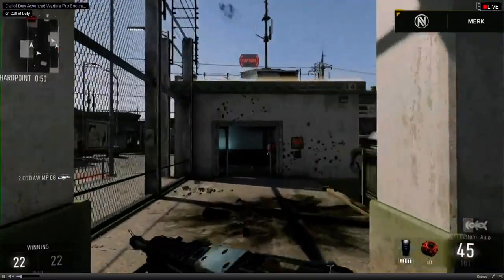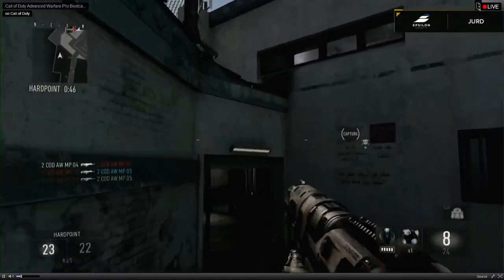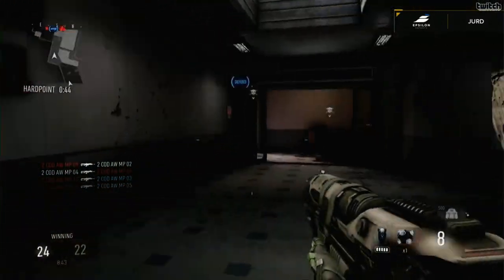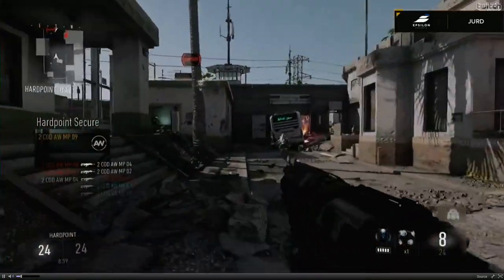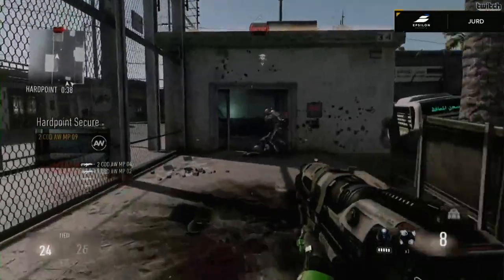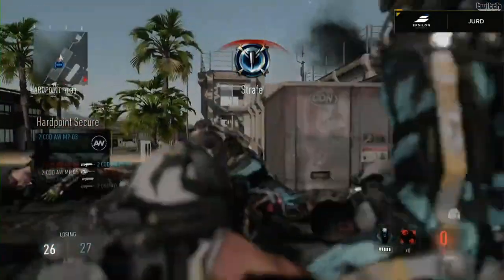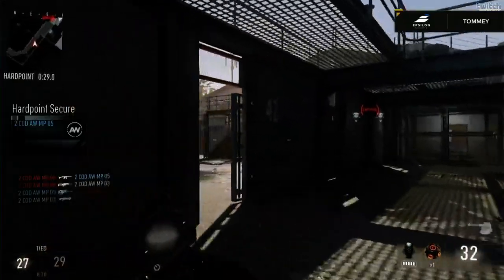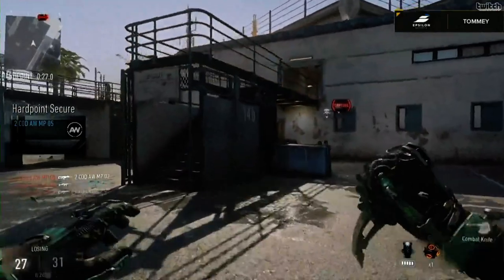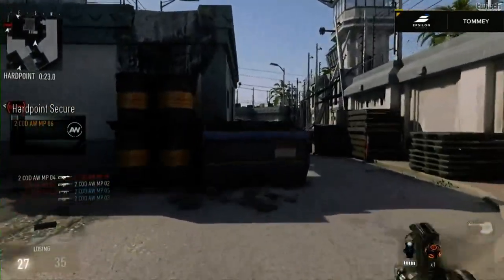Epsilon have the early advantage and this is not good for Envy - they're all stacked on one side. Epsilon are using smoke grenades on the hardpoint as well, forcing Envy to challenge the hard point without knowing where they are. Where's Jerd? He's brought out the Tech 19! That Tech 19 is just so good - you're going to see it in action. Jerd adds some swag to the kill.